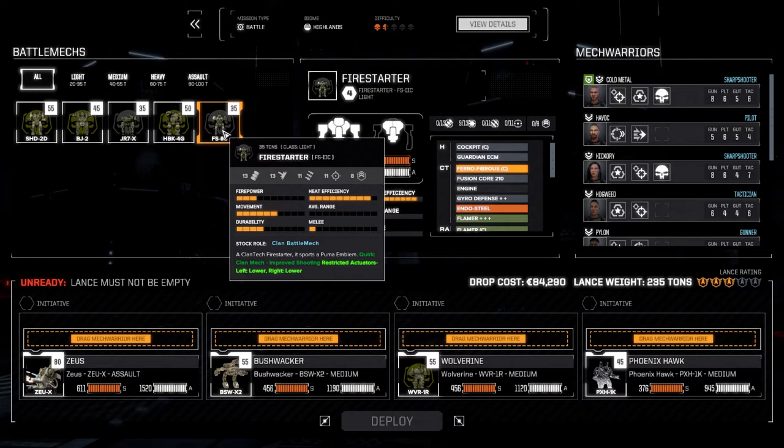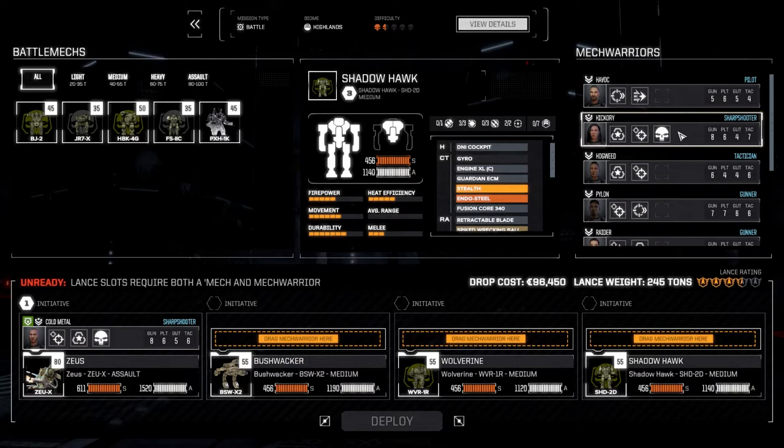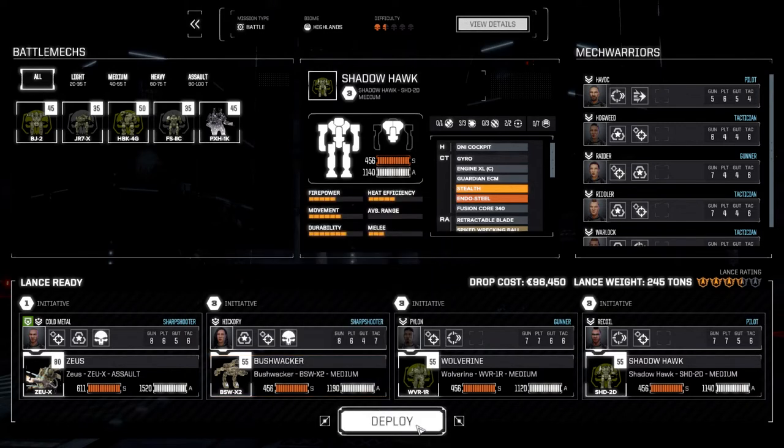My fear is that if these guys are a little heavier I'd be worried about losing the Phoenix Hawk. Actually, maybe we leave the Phoenix Hawk and go double melee max? That's a possibility but I'm worried at one-and-a-half skulls - some of the one-skull missions have been really nasty. We've got three-and-a-half skull rating with this lance. The Bushwhacker we'll use as a distance mech. Let's deploy and get this done.